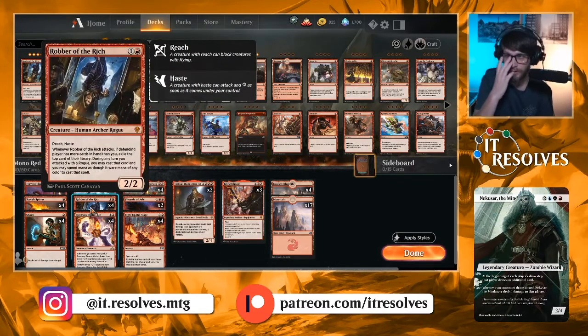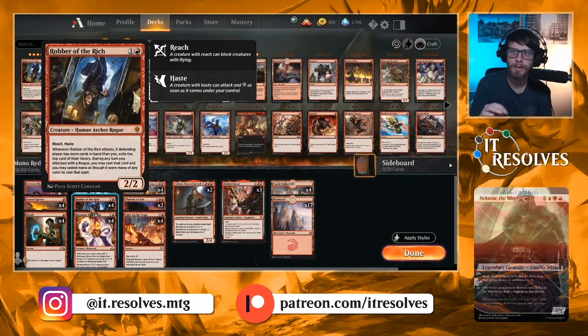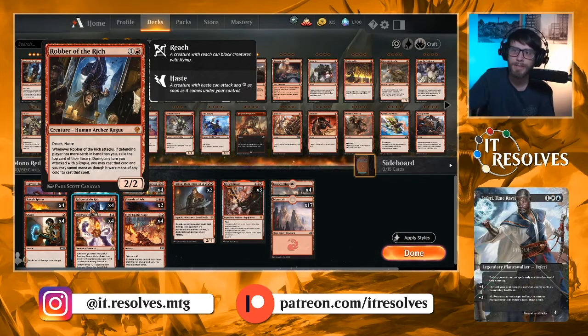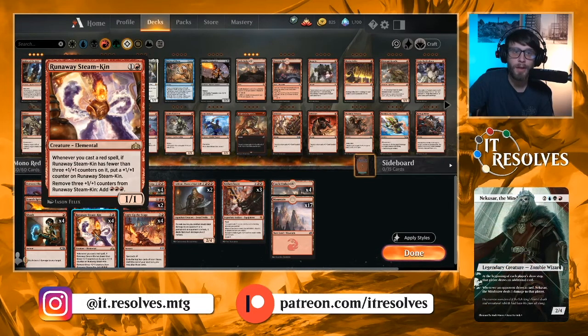Robber of the Rich is one of the all-stars of this deck. It's a 2/2 for 2 with haste and reach — reach can be very handy. Whenever it attacks and the defending player has more cards in hand than you, exile the top card of their library. During any turn you attacked with a rogue, you can cast that card using mana of any color. Runaway Steamkin is a powerhouse that keeps the deck going — every time you play a one-mana spell you get a counter on it, and once you have three you remove them for three mana. Three mana in this deck goes a long way.